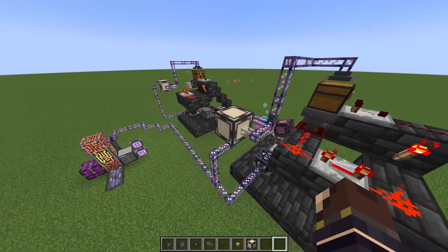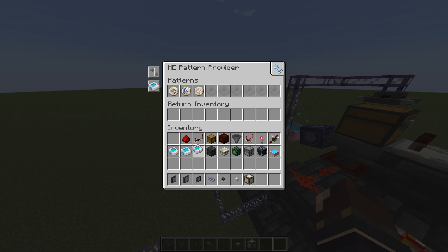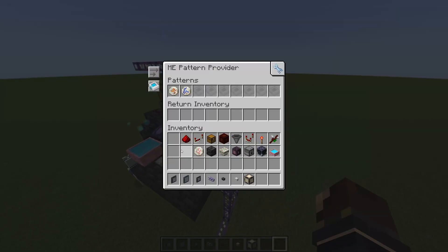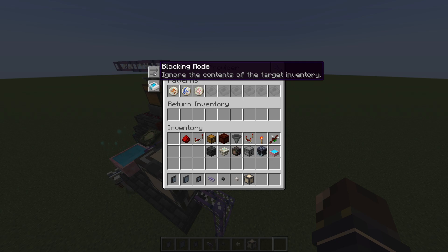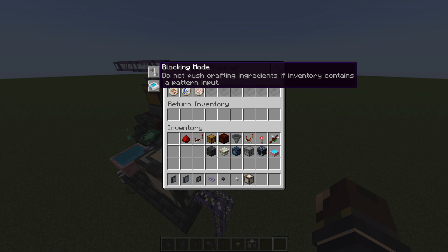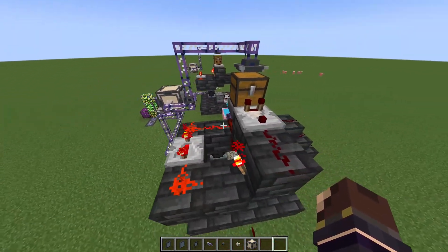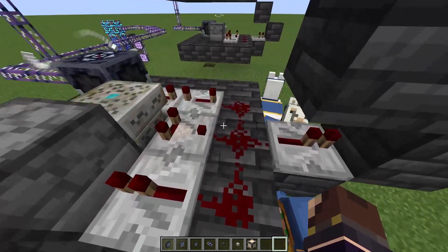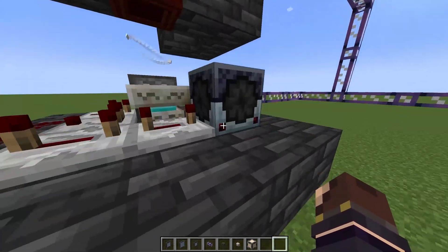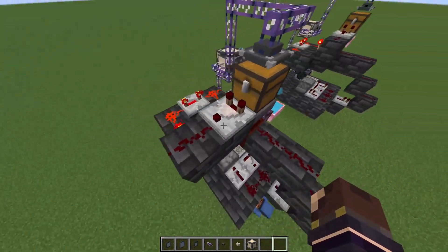All that is left is to put in the patterns. The final thing is to make sure that this changes from ignoring contents of the target inventory to 'do not push crafting ingredients in the content containers of pattern input.' This prevents it from dumping a bunch of items and making a jumbled mess. Double-check that everything looks good — this is on signal strength high and this is pushing here.